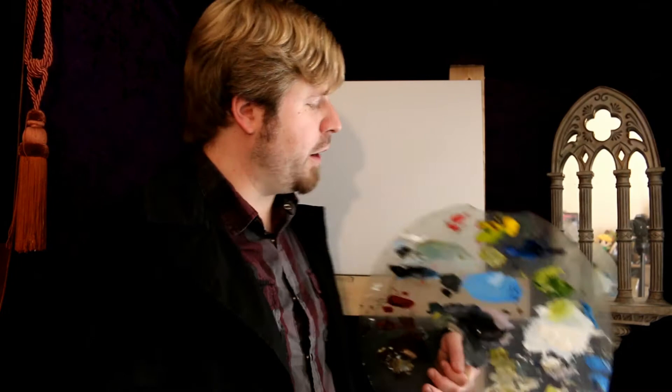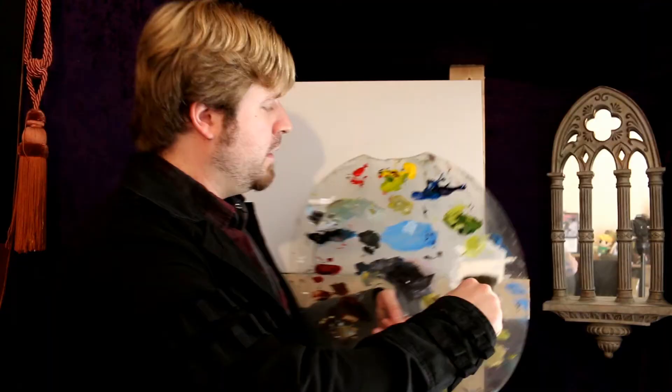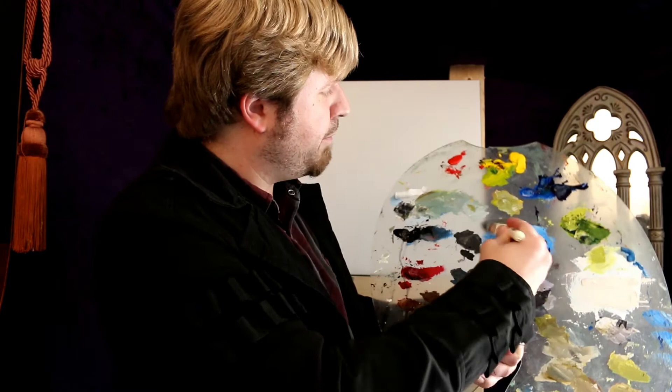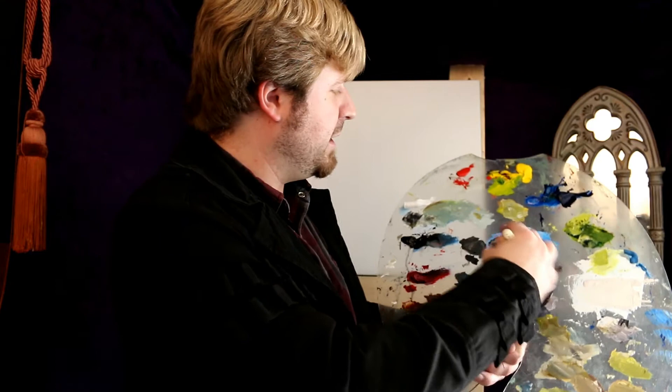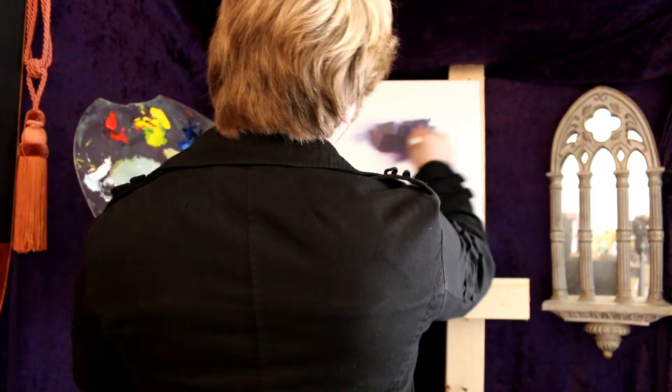Grab your 2-inch brush, go into that liquid white or gel medium as usual. Get a lot on there, go over to your canvas, let's get busy. After you apply that medium, go into your alizarin crimson and your phthalo blue. We're going to want to get a nice purple for the background here - let's see if we can represent some of this background city casino action. So with the color on your brush, go ahead and just fill it in here - this is going to be the underpainting of what's to come.